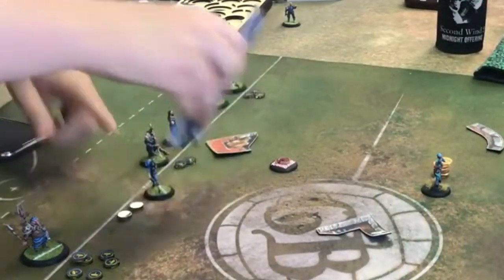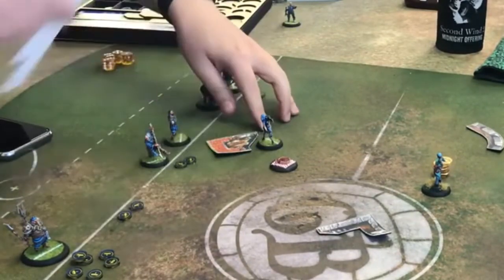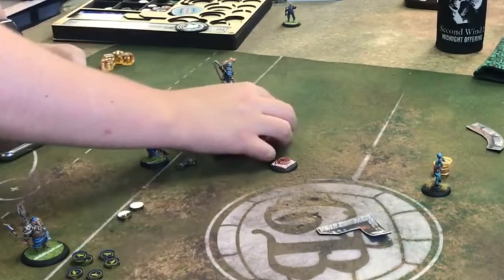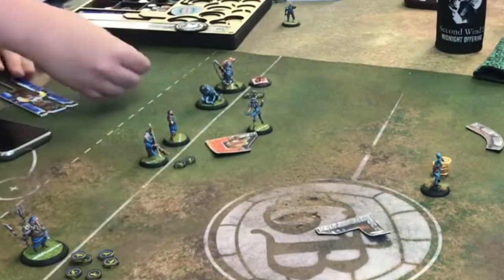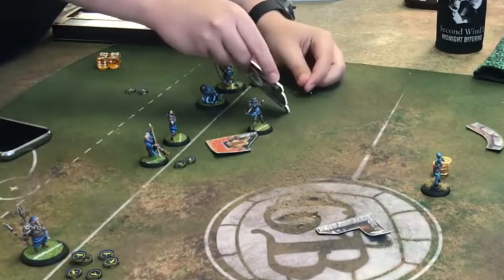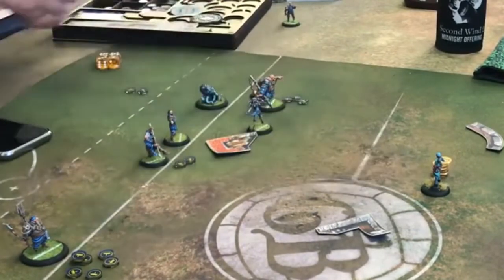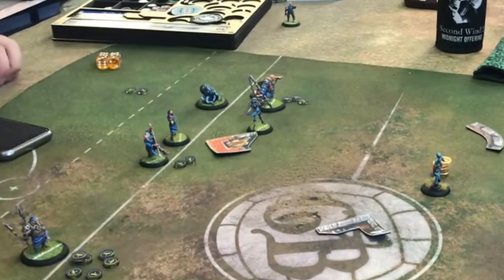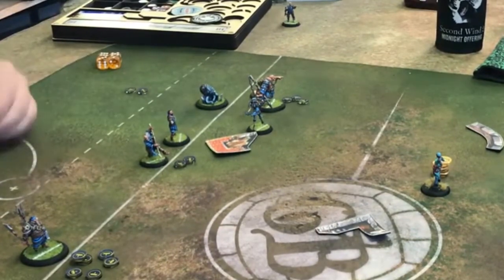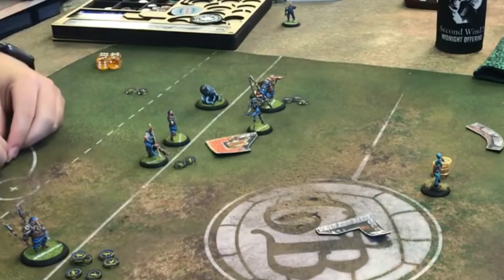Another way to prevent Scalpel from putting you in the Sad Triangle is to put pressure on Scalpel. If there is enough pressure on Scalpel, you can force her to activate early, making sure that the triangle does not make you sad. In our example, the Fisherman player sprints Siren to pick up the ball and passes it to Kraken, dodging him up. This places Kraken within range to drag Scalpel into his team, forcing Scalpel to act. Putting pressure on Scalpel is different for every faction, but generally you want to threaten to kill or disable her, forcing her to activate early.